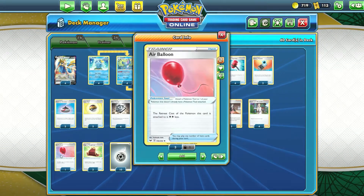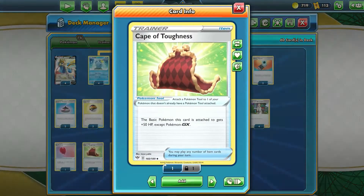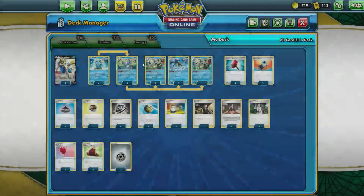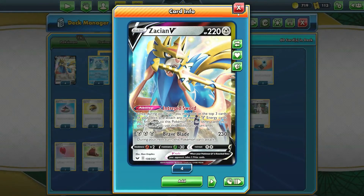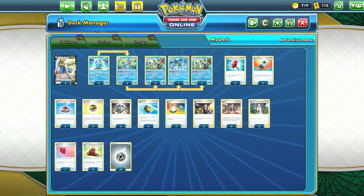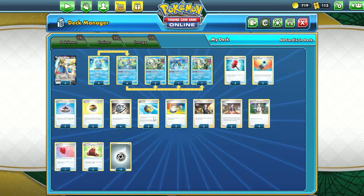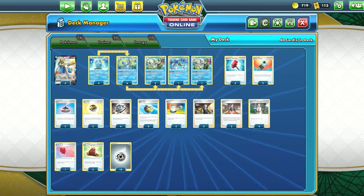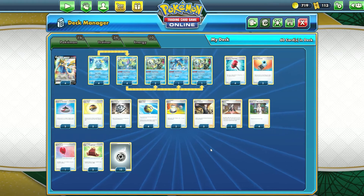There's one copy of Air Balloon for the same purpose as Switch. Two copies of Cape of Toughness - if you're going up against another Zacian deck, the Zacians can KO each other with Brave Blade, but Cape of Toughness prevents that. And ten copies of Metal Energy. If you wanted to include other cards, you're free to lower the Metal Energy count. That's the deck overall, and since I have all the cards for this deck, let's get into some gameplay.